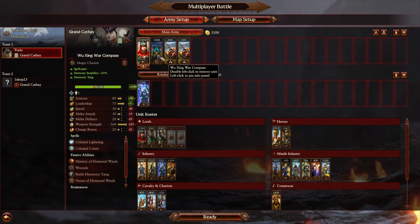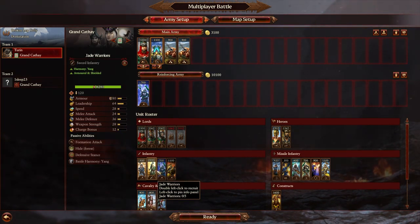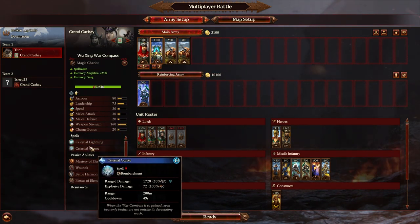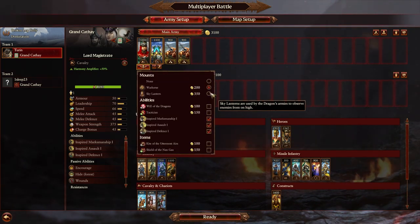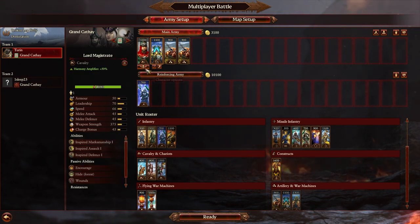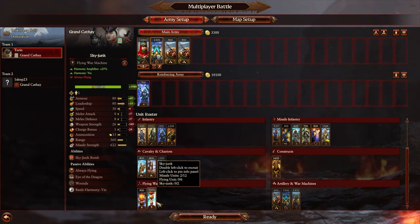This is going to be a disaster - Wujing War Compass, double cannon. Aside from that, probably just jade warriors; the halberds are maybe a little more efficient. This is like a lot of shooting, and the Wujing War Compass does have some good bombard spells which against Grand Cathay are actually quite good. Sky lantern - no, it's just so bad. Just bring them on foot, bare bones. Could do a sky junk - god, why do I do this to myself? A sky junk is just going to be so haggard.